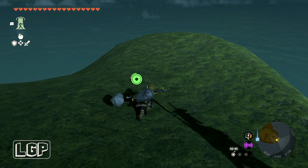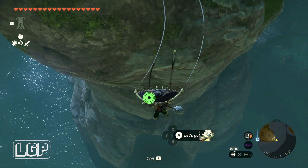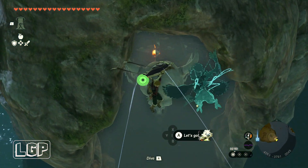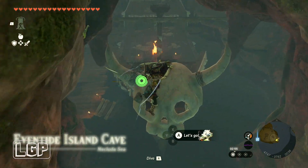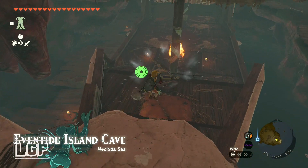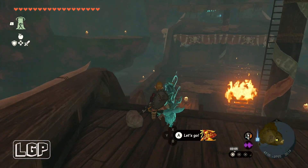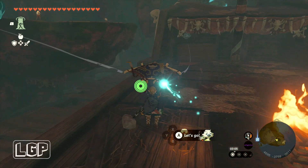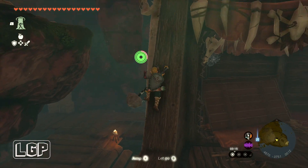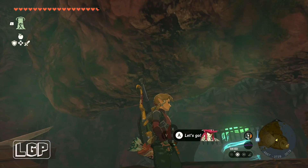When you get to the top, we're going to jump all the way down and glide to that opening right down there at the bottom. There's going to be a pirate ship in here with one of those skull and horns. It's called Eventide Island Cave, and the shrine is right at the back. But you need to do this quest in order to unlock the shrine — I didn't see a way to access it because there are just too many enemies in here.